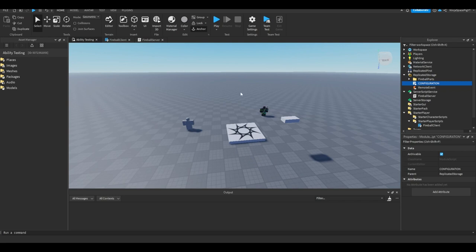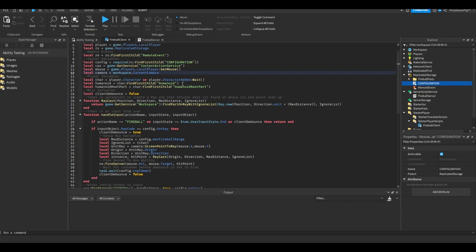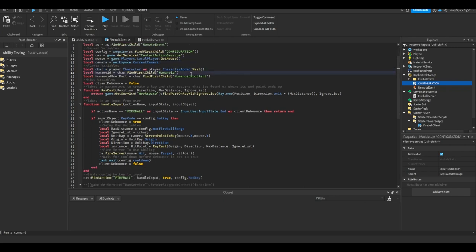Starting with the local script — we wait five seconds for the character to spawn in, get the local player, replicated storage, remote event called 'RemoteEvent', and the configuration module. Then we get context action service, the mouse, and the camera from the player. Player variables include the character, humanoid, and humanoid root part. There's also a client debounce so you can't spam the move.